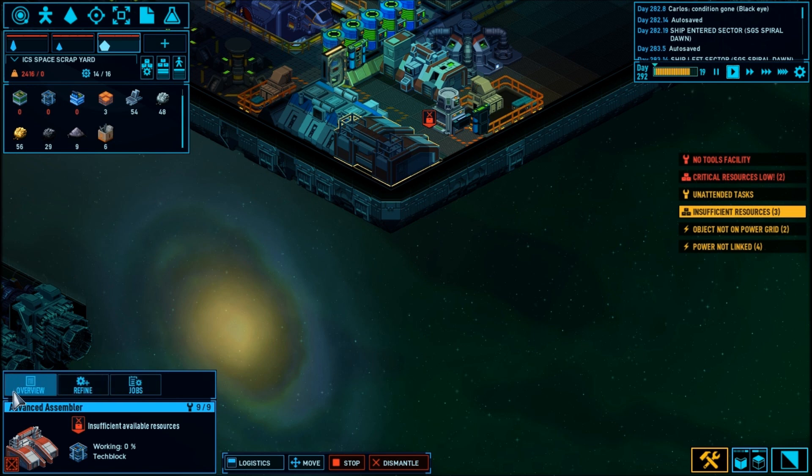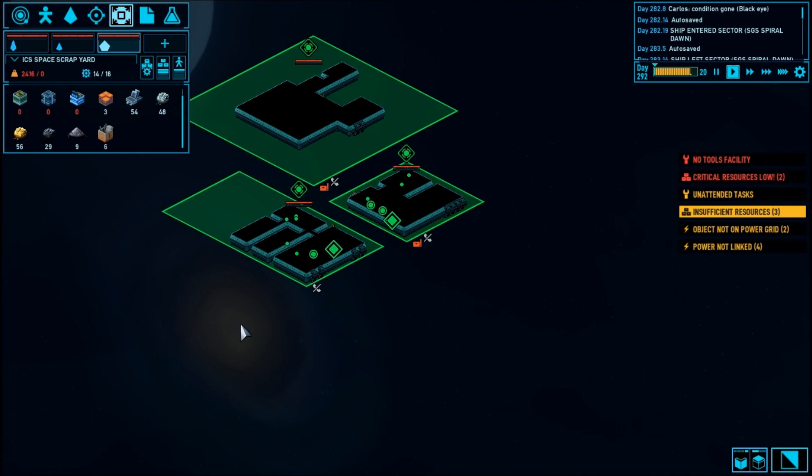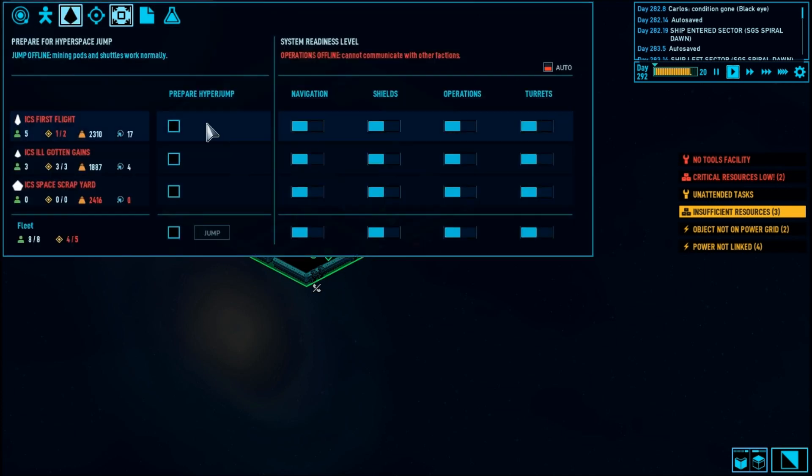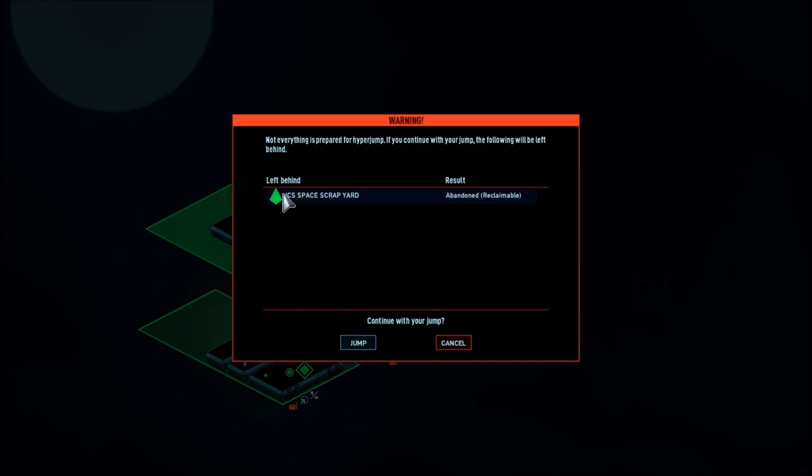I need a lot more of the infra blocks of all things. So I need to go back to where I have some infra blocks. Oh, that is so nice — look at that, up to 19 jumps off the Ill-gotten Gains now. We have to start working on getting First Flight her hyperdrives as well, but we're getting there slowly. Alright, ready to go — yes, we're going to leave the scrap yard here and away we go.